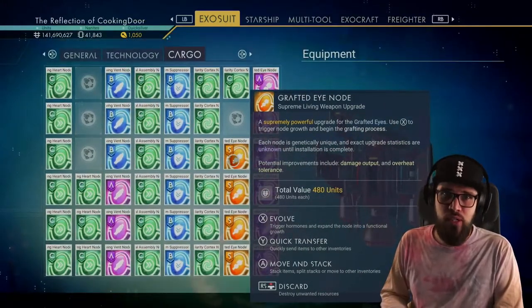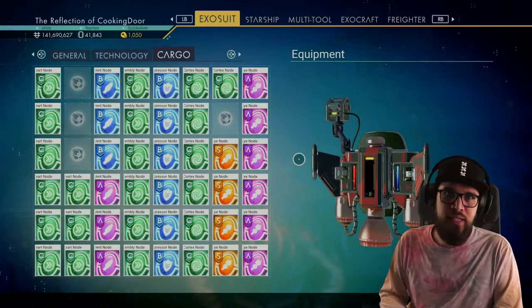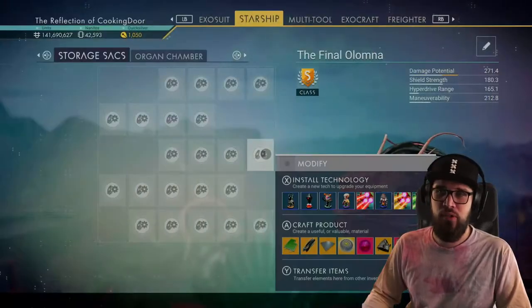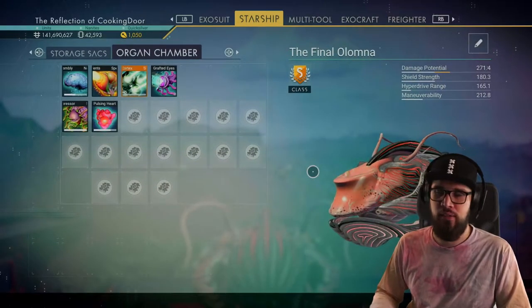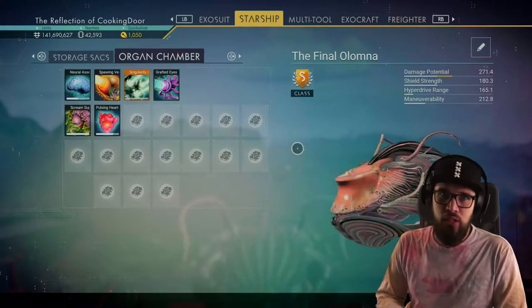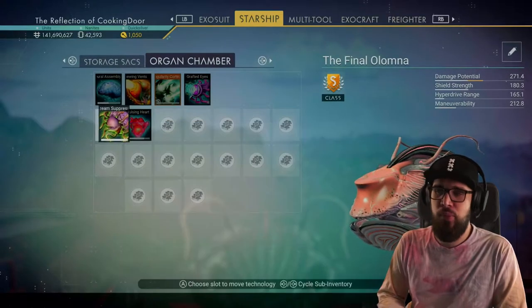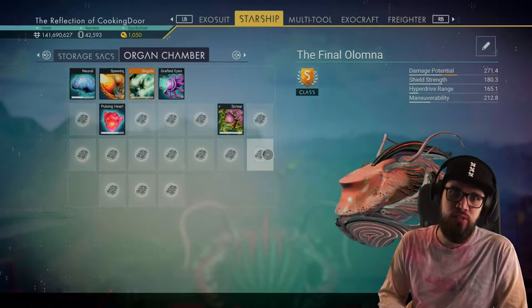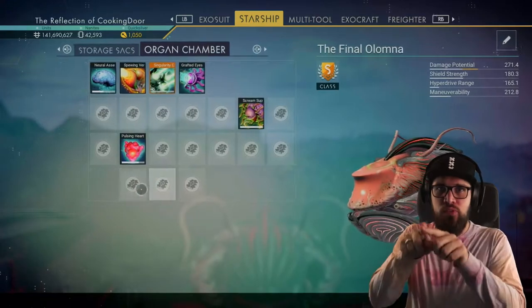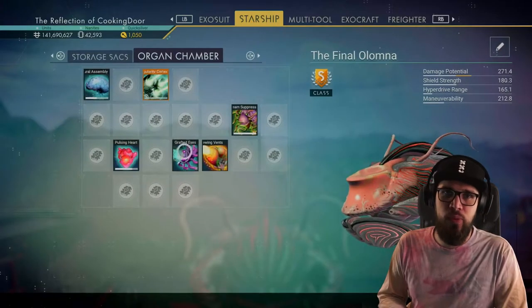If you want to go for a double setup you'll need six upgrade modules per type, though some setups require fewer. The first setup I'll show you is based solely on filling up the organ chambers with the storage sacks totally clear. This is perfect if you want to use your living ship for exploration and need empty storage slots. Using only the organ chamber — the technology slots — for all upgrades also makes it the perfect setup to fly through black holes or through the center of a galaxy without damaging any technology. To get the most out of your technology, form squares with the upgrade modules, placing them to the right, below, and in the bottom-right corner of each core technology.